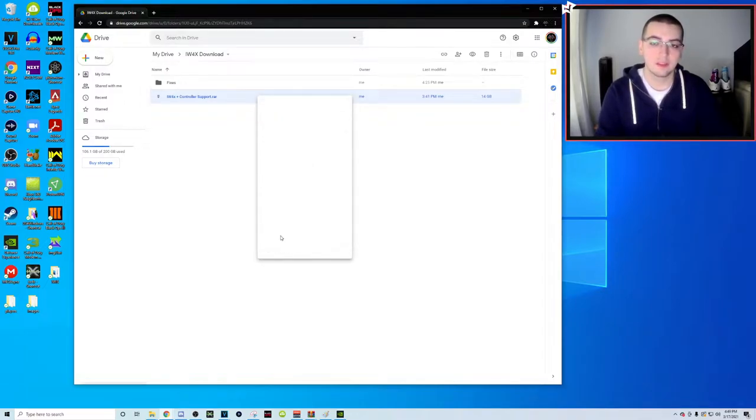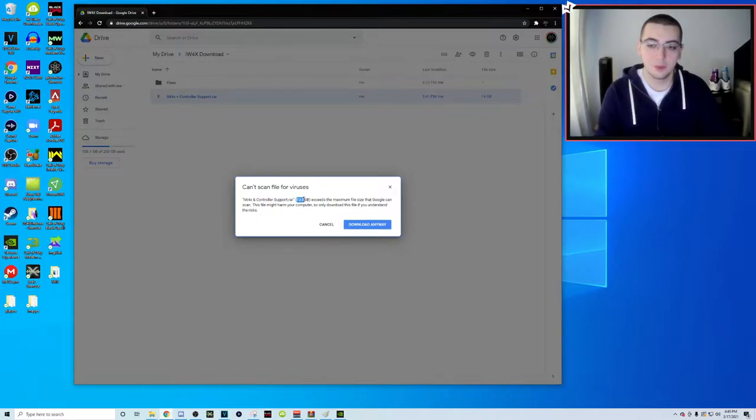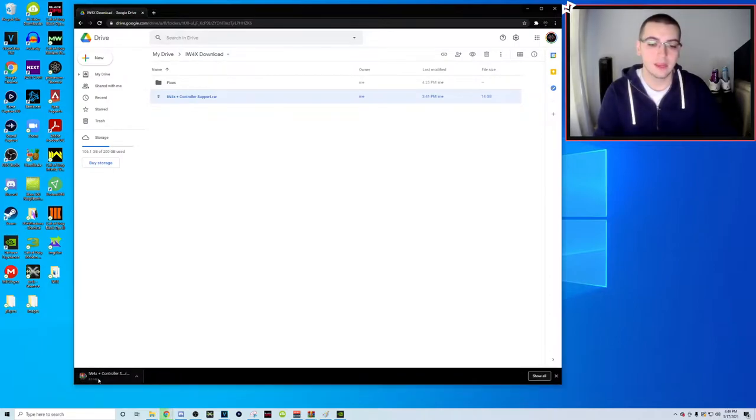You're going to right-click on this file and click download. It's 13.8 gigabytes so it can't be scanned for viruses - download it anyway. It's starting to download. It might take 30 minutes, hours, or 10 minutes - it really depends on your internet speed. Mine is going pretty quick. I'll catch up with you when it's done downloading.